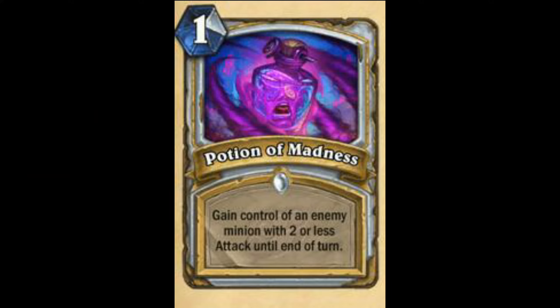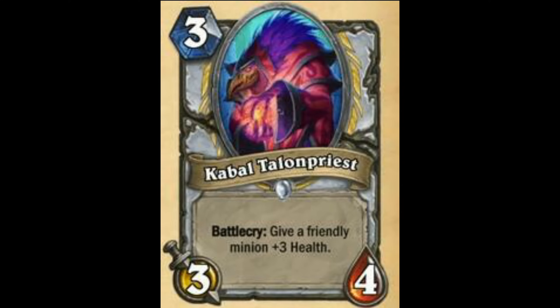Next is Potion of Madness — Gain control of an enemy minion with 2 or less attack until end of turn. This is an alright card, good control card. People may see play a bit. 68 out of 100. Next is Cabal Shadow Priest — Very good card. Dark Cultist is 72. This is 80-82 out of 100. Battlecry is better than Deathrattle really.